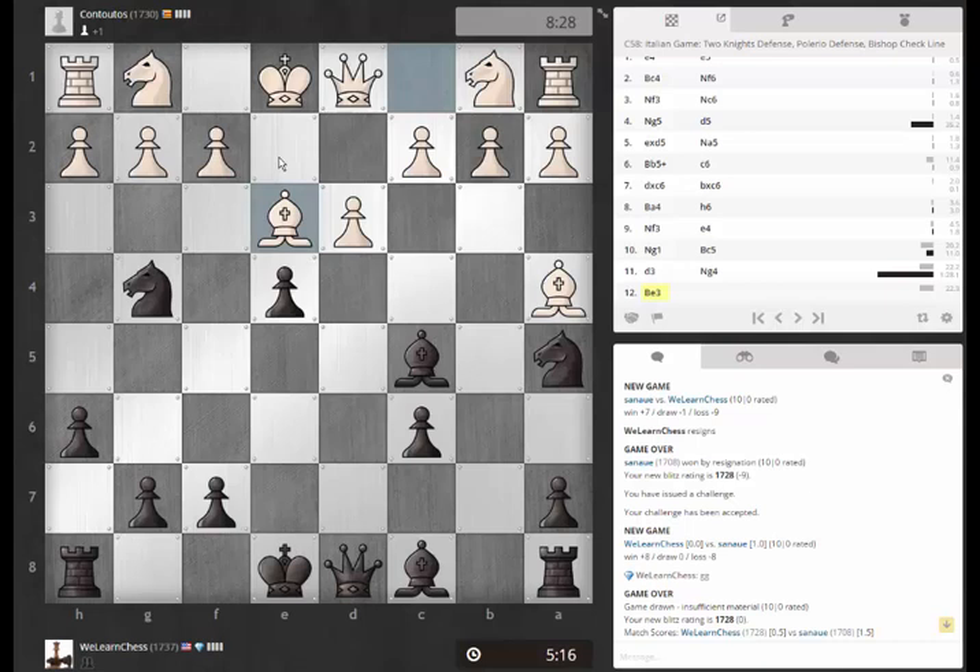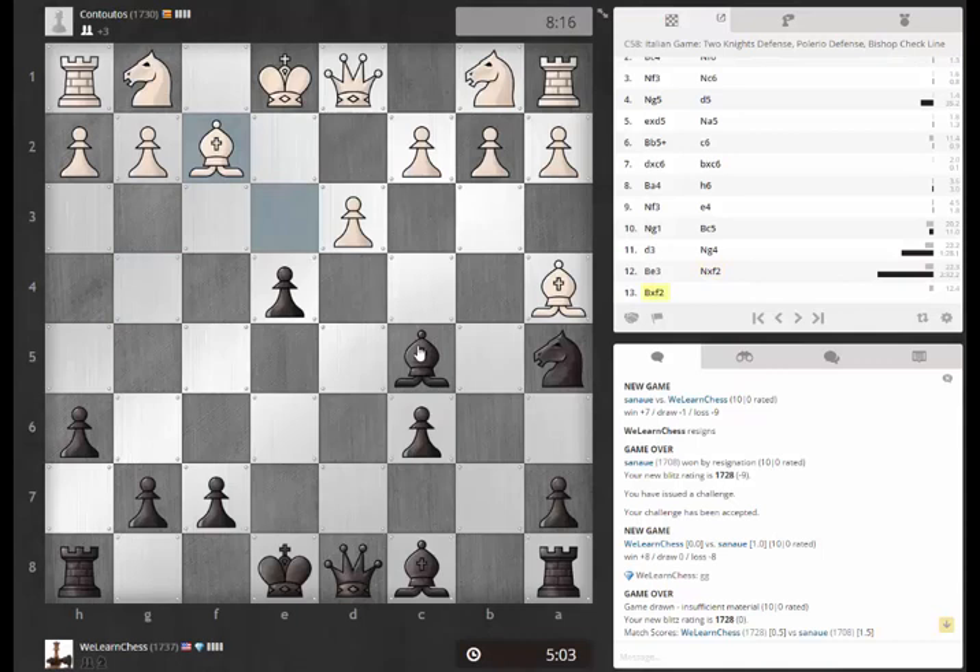What about knight takes and he just plays like queen e2, then takes here. Queen takes, knight takes rook, takes with check. I can block with the bishop. Alright, I'm going to try this. This seems really weird, but I feel like there should be something. And it's forcing. It would be nice if I was able to castle beforehand, but...